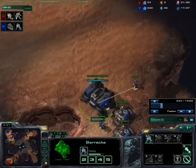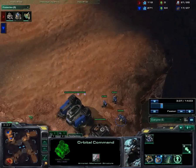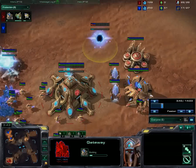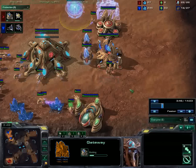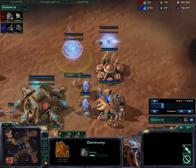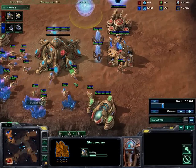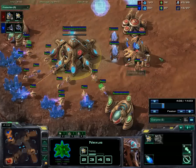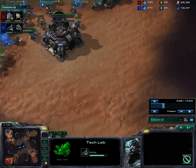What's the Terran doing here? Not a whole lot yet — he hasn't committed to anything. I'm going basically Cybercore, Gateway. This is a four-gate build, so I'm going to build four gateways. One more gate should suffice before I start building additional Pylons. I am getting my gas now too, just so I have some capability of building something other than Zealots, in case I need it.